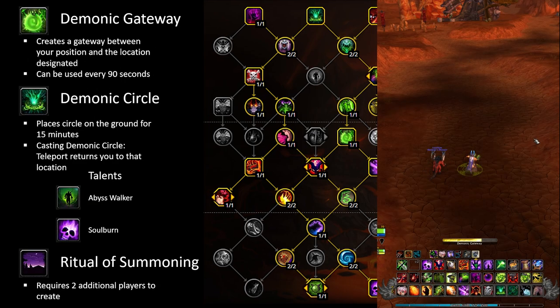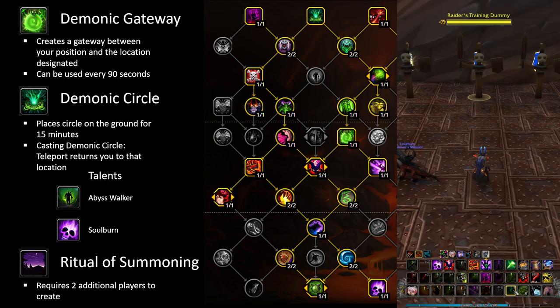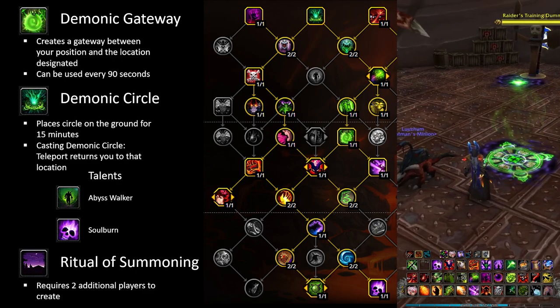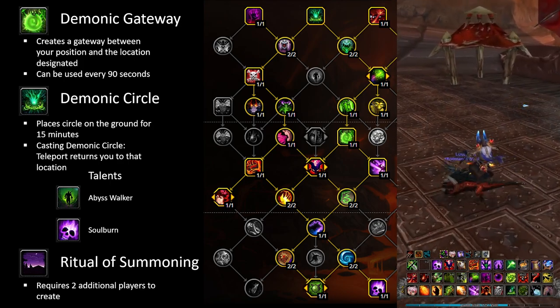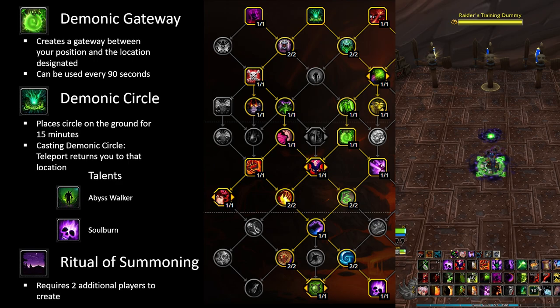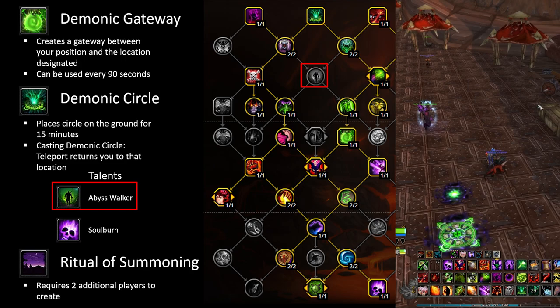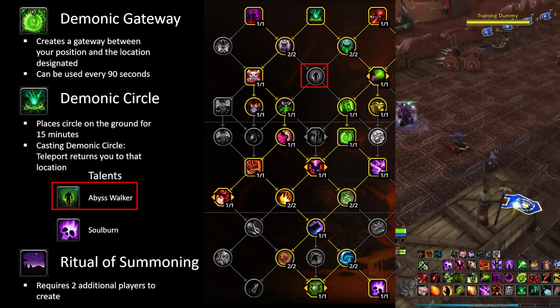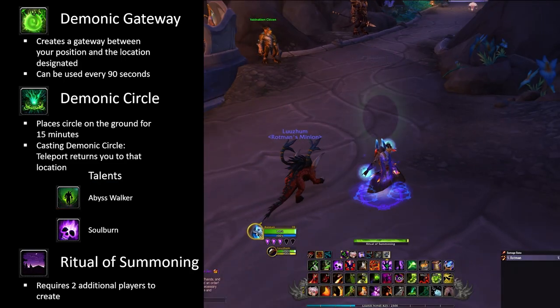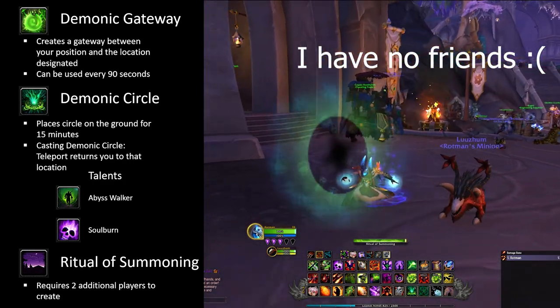Demonic Gateways allow for instant travel between gateways and can be used once every 90 seconds - Soul Burn makes it an instant cast. Demonic Circle allows you to return to a set location, and with Soul Burn you get a speed boost and are immune to roots and snares for 6 seconds. The talent Abyss Walker gives you a small damage reduction buff for 10 seconds when you use a gateway or circle. Ritual of Summoning requires 2 additional players to create a summoning stone so other party or raid members can be summoned to your location.